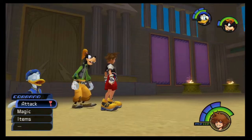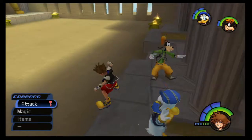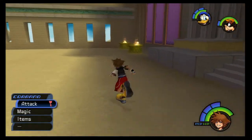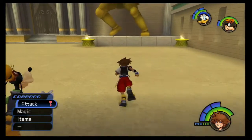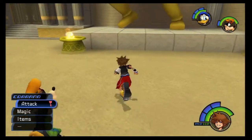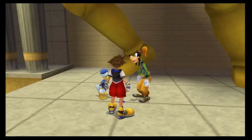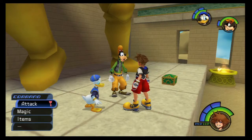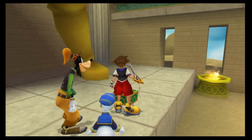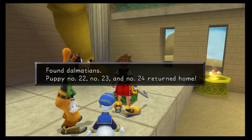I always love the little animations they have for each world's name — they always do something nice. So here at the Olympus Coliseum, there are a few hidden items if we can find them. I know there's a blue Trinity around here somewhere, and there it is. Let's Trinity this guy up. And we get our first set of Dalmatians: 22, 23, and 24.